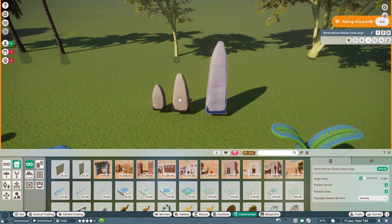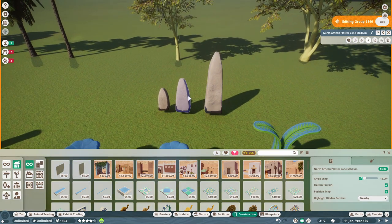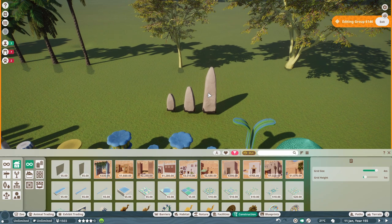These are north African plaster cones in three different sizes. The coolest part — you'll see this in his videos today, but I got to see a little bit in advance. He showed me some of the ways he's utilizing this in an exhibit, using it almost like rocks, and they look incredible. Again, tons of versatility and flexibility for something like this.